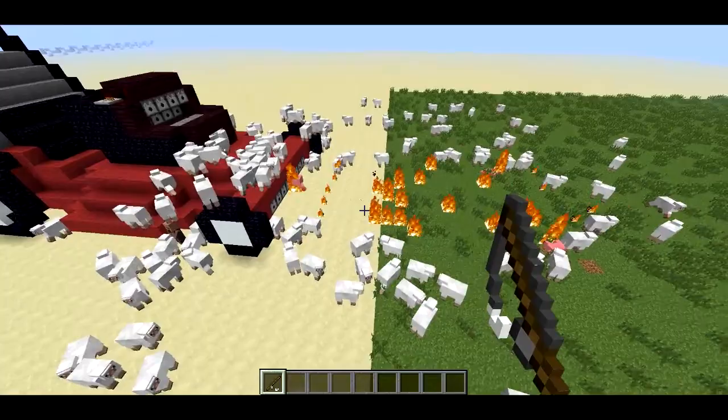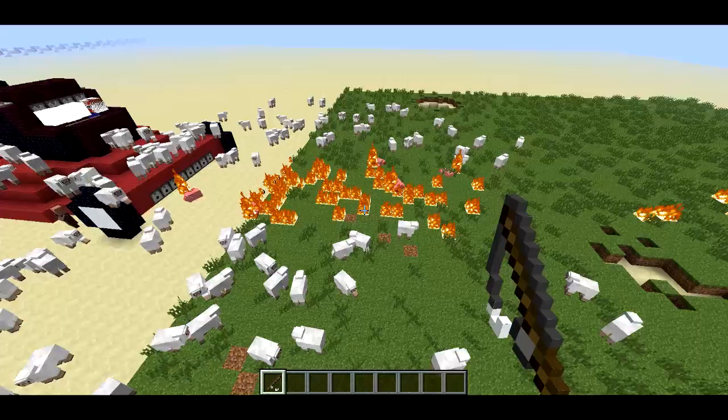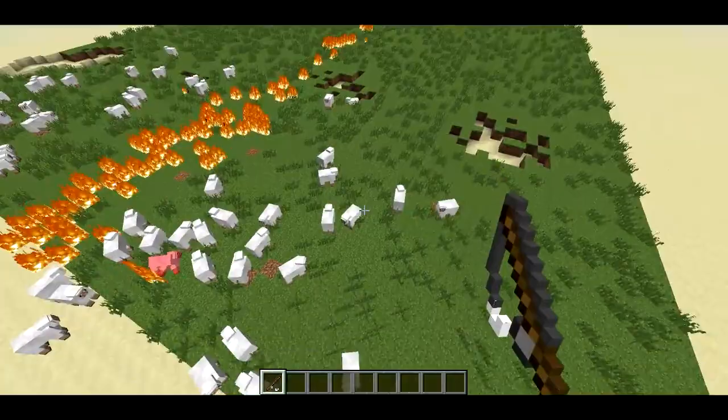So the final stage of the redstone lawnmower's action is — well, we'll see that in a moment. Here we go. A little bit of TNT — nothing like some TNT to blow up all that extra tall grass all over your lawn and make sure the neighbors don't complain about your lawn.